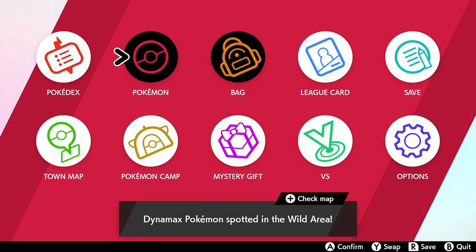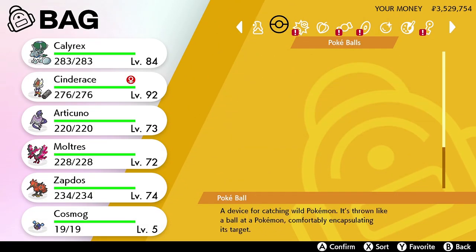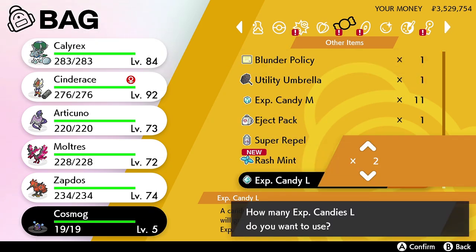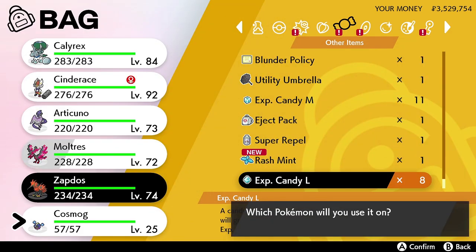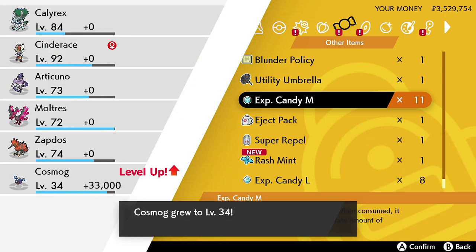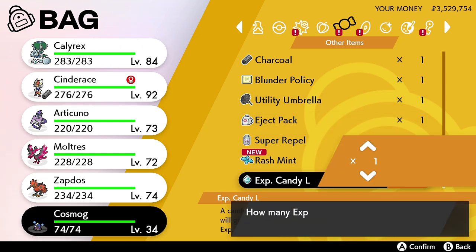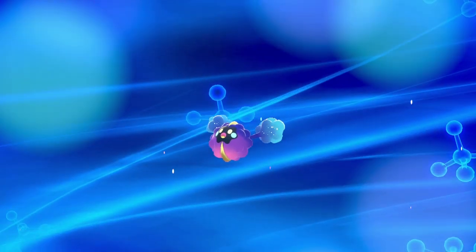Going into my bag — Cosmog is level 5, so that's a little unfortunate. I'm going to have to use some of these candies. I believe it evolves around level 43 or so. I'll use all my medium candies for now. Using them all — okay, level 34... use them all. Level 47. Cosmog should be evolving around level 44 if I remember right.